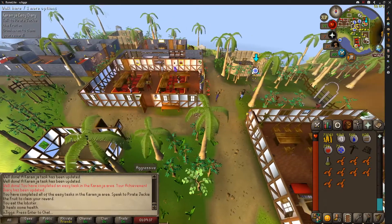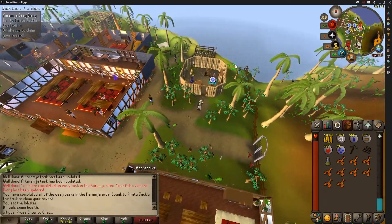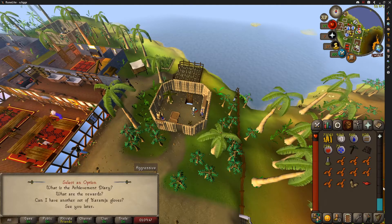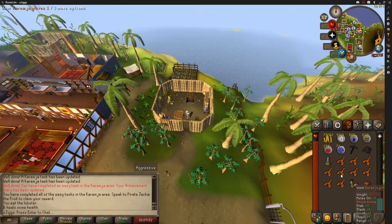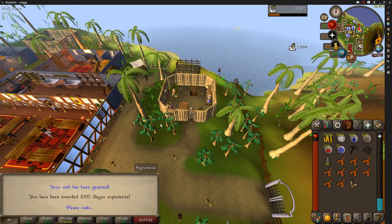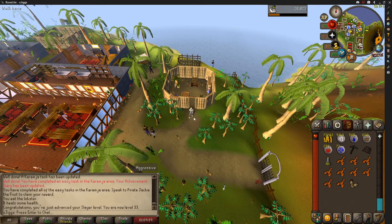Here's something we haven't done in quite a little while — an Achievement Diary. We've got the Karamja Easy Diary done, and that should get us an XP lamp and some gloves. No Teleport, so just the XP lamp for now. We're going to put this on Slayer because early Slayer is being really not great, so we might start lamping it just a bit.